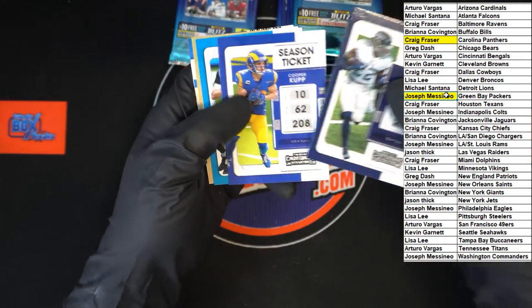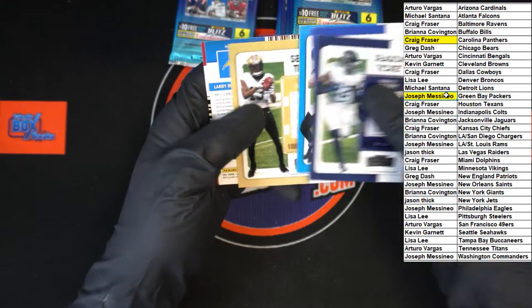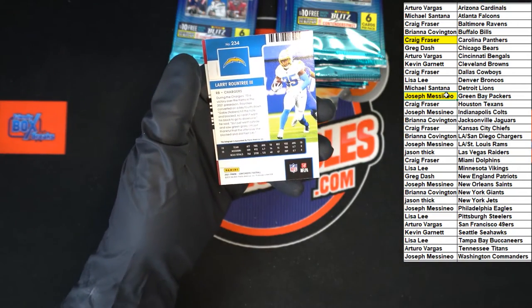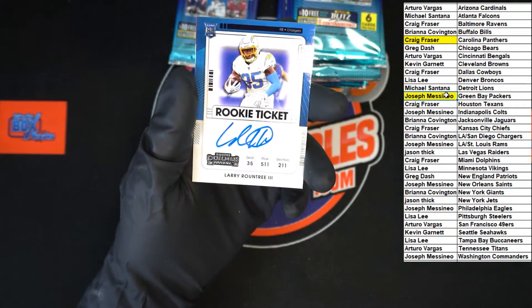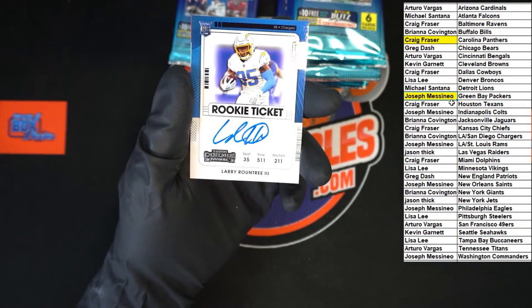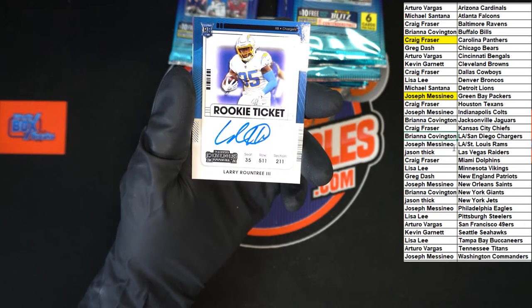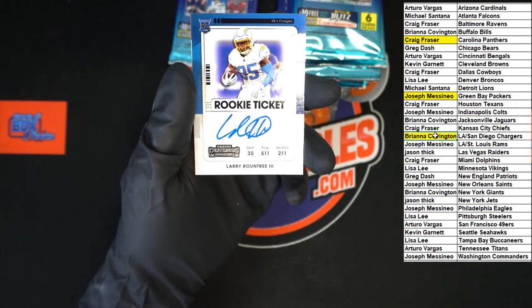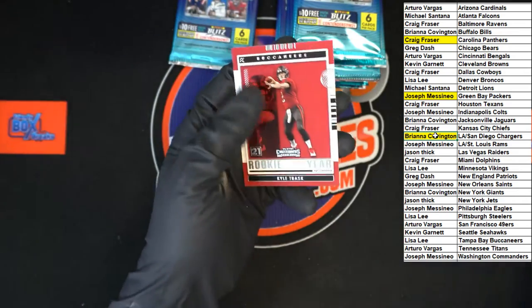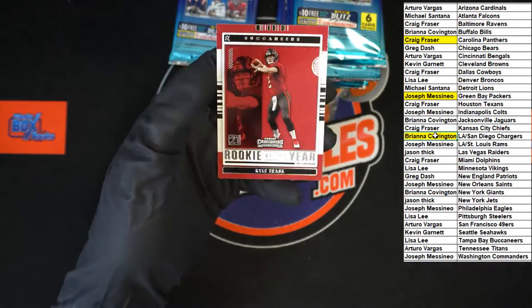Derrick Henry, Cooper Kupp, Sam Darnold, Thomas. We've got Roundtree pulled for the Chargers — that's going to Brianna C, very nice. Kyle Trask rookie of the year for the Buccaneers.